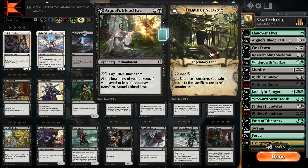Next, we have Arguel's Blood Fast. This is a two-cost legendary enchantment. You can pay one black, one generic, and pay two life to draw a card. At the beginning of your upkeep, if you have five or less life, you may transform it, and it becomes Temple of Aclazotz, which is a legendary land. You can tap for black, or tap and sacrifice a creature — you gain life equal to its toughness. The way this deck is designed, you shouldn't have too many problems keeping yourself above five life, so you're not going to be using the Temple very much. It's primarily to give you extra draw power for this deck.